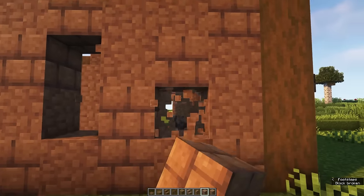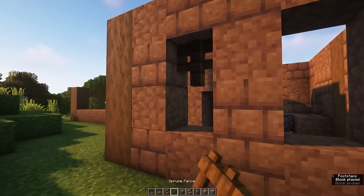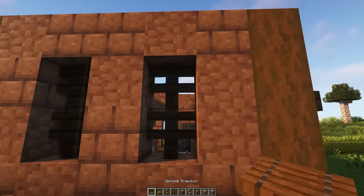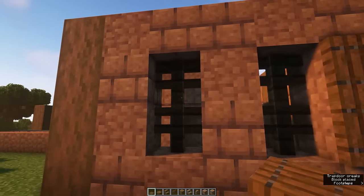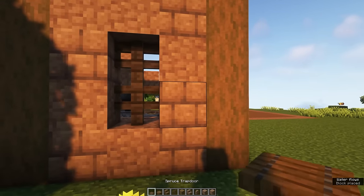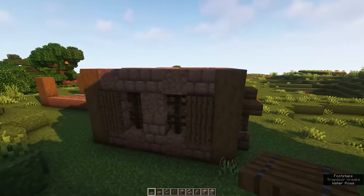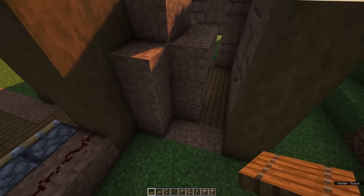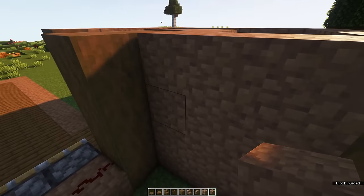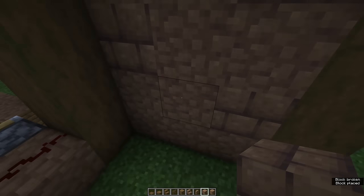On the side of the building do the same and alternate some mud bricks and packed mud. On the right side we're going to create a window, and on the left side we're going to create another entrance just like the one we did on the front. At the back side we're going to create two windows. Use spruce fences and spruce trapdoors to create these windows. Do this on the side as well, where you also created a window next to the entrance. Lastly, fill in this wall as well — mind that the water column is here, so take that into account when placing these blocks.